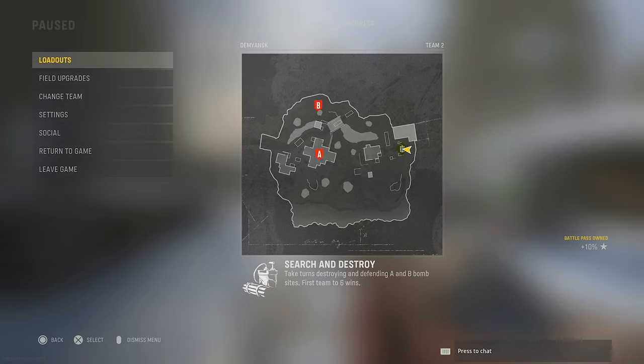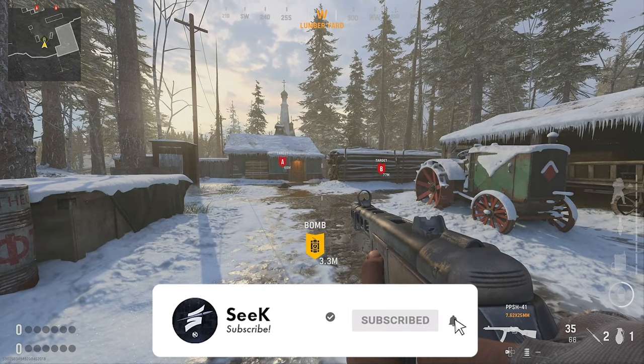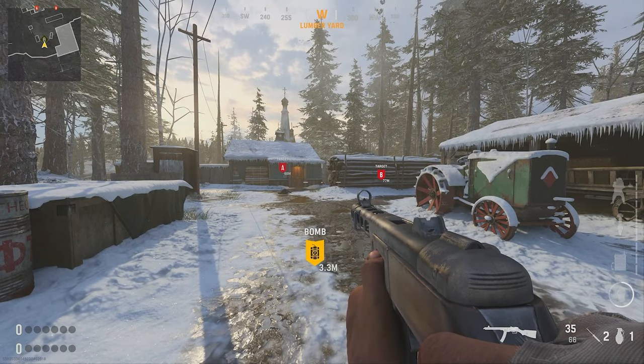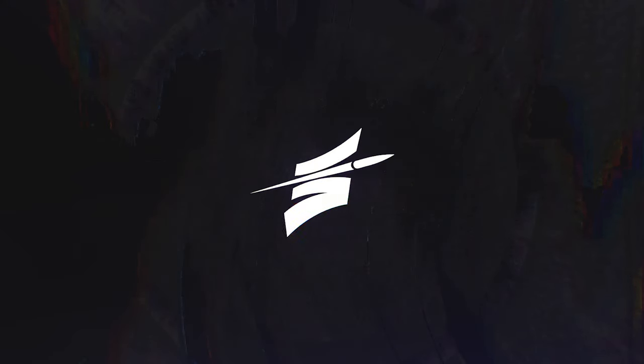All right squad, welcome back to the channel. Today we are doing plant spots for Vanguard Search and Destroy on the map Demyansk — I'm probably saying half of these maps wrong. Anyway, this is a snow map, hope you enjoy. Leave a like if you do, subscribe if you're new and join the squad. Check out all the plant spots I have already done — they are linked in the description. With that said, let's hop into it.